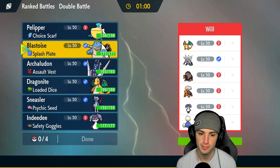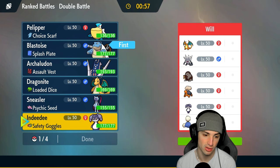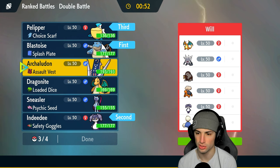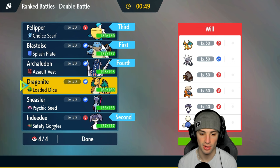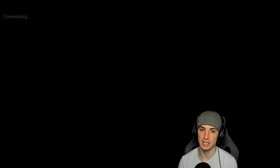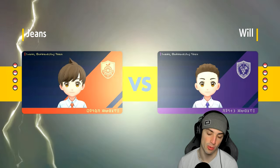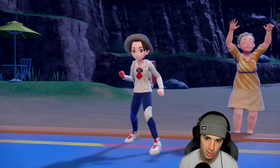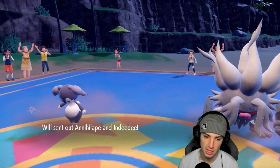That could definitely be a problem, but I'm still going to go for Blastoise alongside Indeedee. I think we can set up Shell Smash and try to get after it that way, then bring Pelipper and Arch Ludon out. If they lead Indeedee for Trick Room, I would probably just hard swap for Pelipper and try to drop a Water Spout with the Splash Plate — do as much damage as possible. But they go Annihilape and Indeedee here.